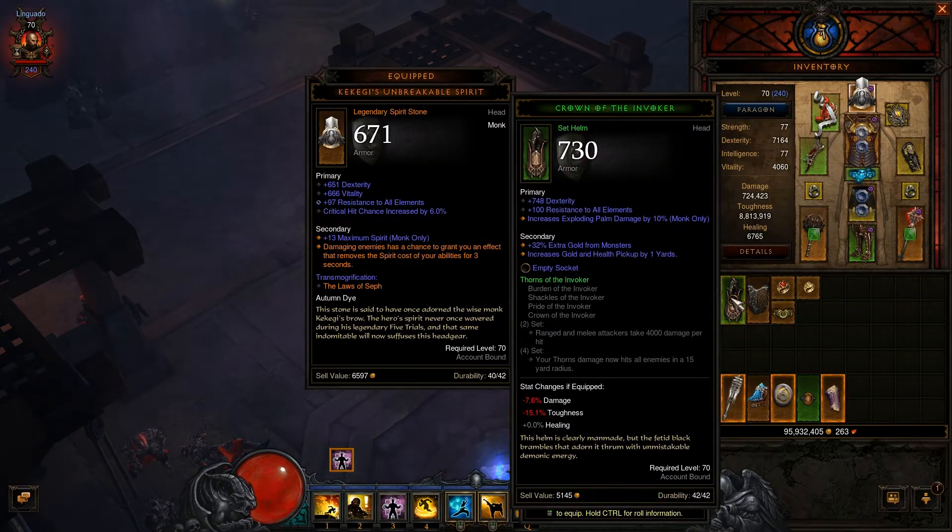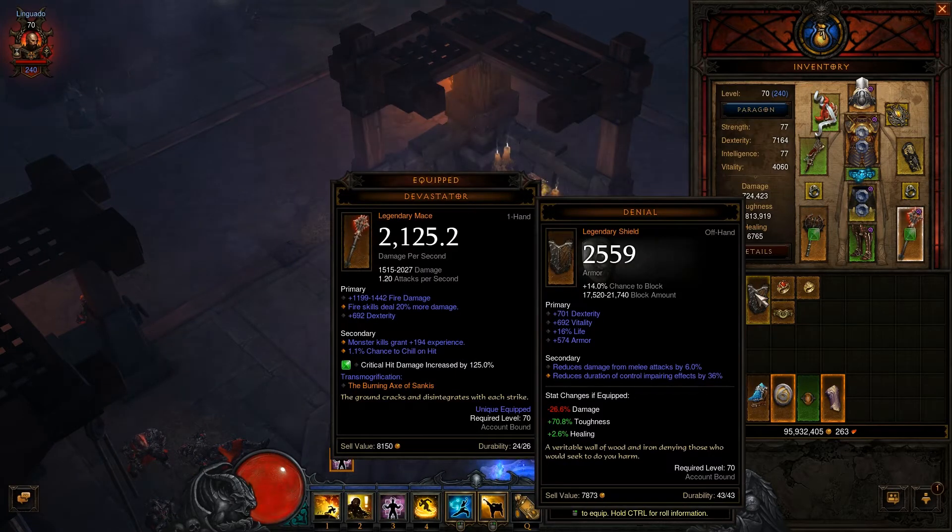Crown of the Invoker — it has dexterity, a socket, and resistance to all elements. The special property says that if you get 2 range and melee attackers they take 4000 damage per hit. Since I'm playing monk and I don't intend to be hit, it's less useful — especially since dodge is going to be removed next patch. Also found an offhand dexterity shield, but neither the demon hunter nor I are using it.